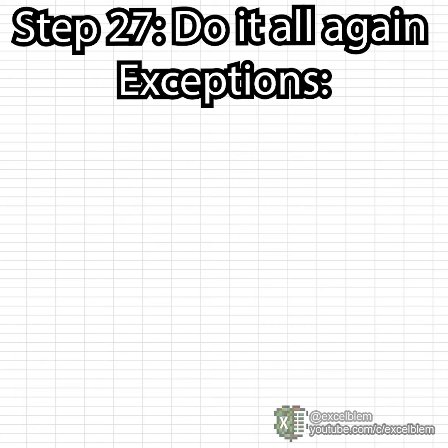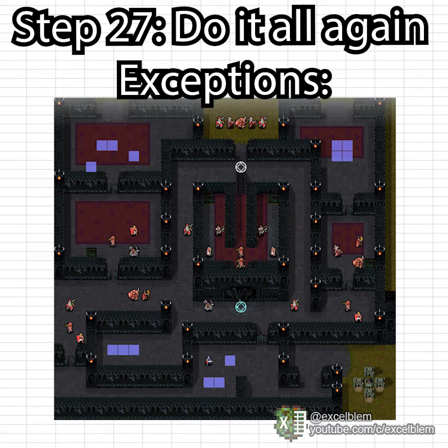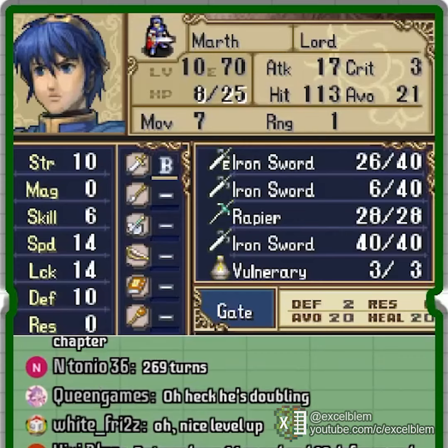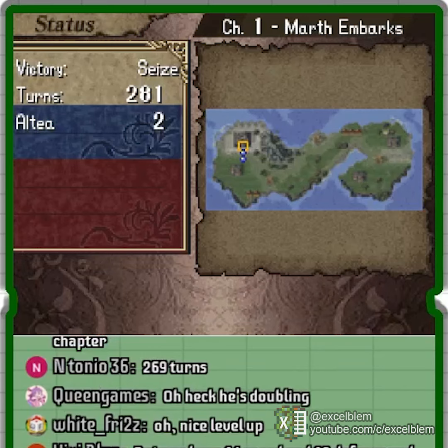Exceptions include the first 3 chapters before generics join and the final chapter. I begin the first chapter by using Altea's entire military to break the boss's weapon. I train Mark to level 10, clearing the chapter in just 281 turns and 24 minutes.